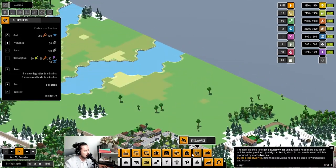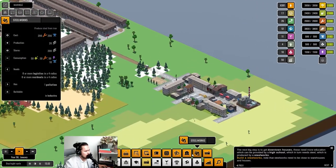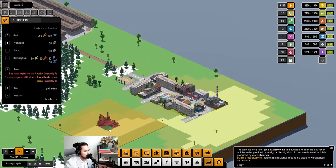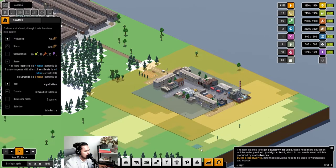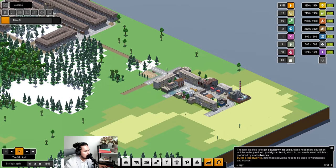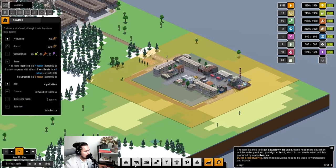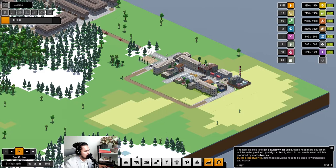The steel works requires 200 iron as a one-time cost but only consumes 10 ongoing. We do have a lot of iron saved in storage so I think we're alright. We're going to expand in this direction so we can have an entire shanty town here. We'll create a road to define exactly where to begin and end our new shanty town, then place the steel works over here.